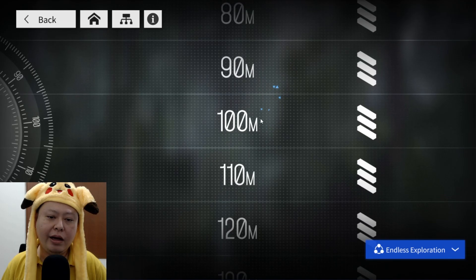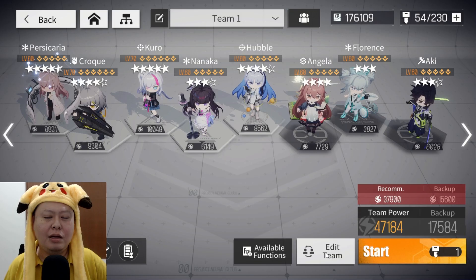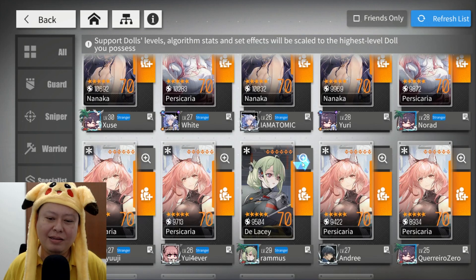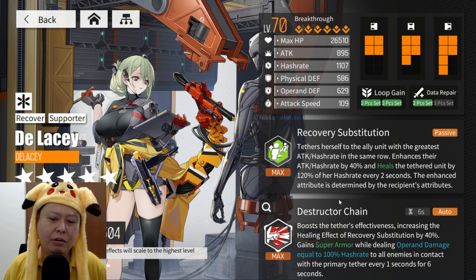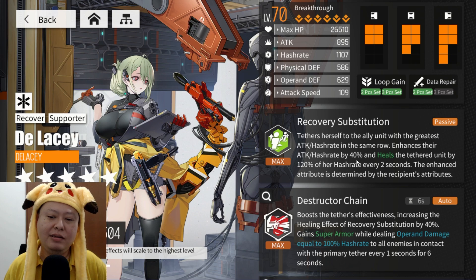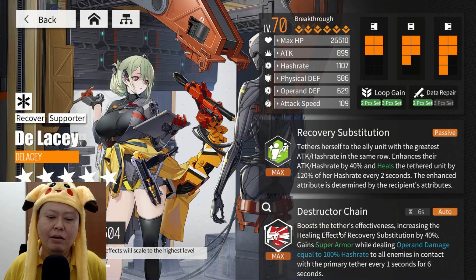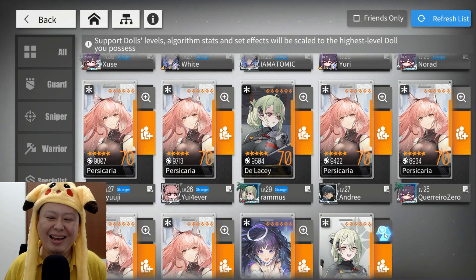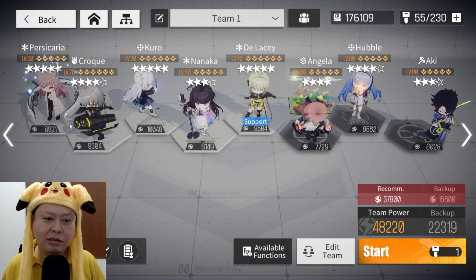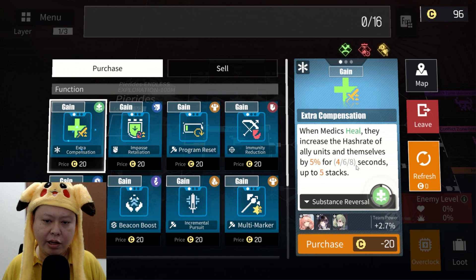Last time when I did 10k damage per hit using her skill, I did it on Endless Exploration Chapter 5 on floor 100, so I'll do the same. I want to test my level 70 Kuro with 10k power. I also want to bring Delasi — she's a new character and a very good support. Delasi can enhance allies' hash rate by 40 and also heal. I want that hash rate +40 buff, though it's quite hard to find a Delasi friend at max level. Maybe we'll try using only one DPS this time — only Kuro.